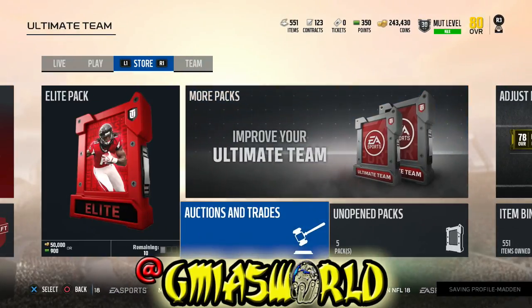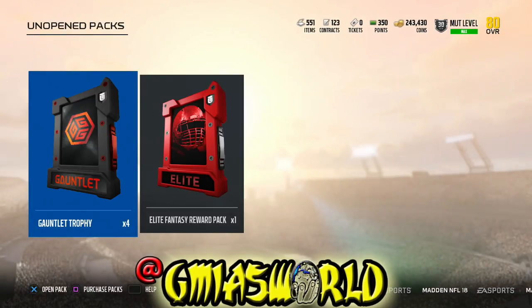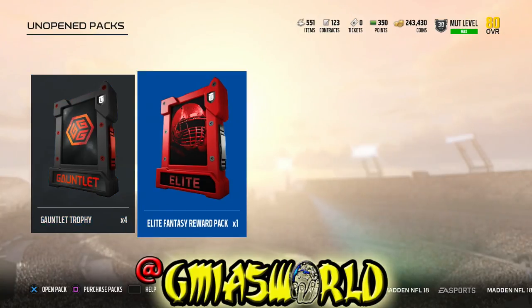Right here with my unopened packs, you're going to see I have four Gauntlet trophies that I haven't even used yet because I'm debating whether I want to use them now. I want to wait and see because we got a couple weeks left in September, and in October they're bringing out all new Gauntlet players. So I could probably save them, or I can go ahead and waste them on the other guys. I'm probably going to save them because I don't really want Phillip Rivers or Adrian Peterson. So this is the Elite Fantasy Reward Pack that you get from the Gauntlet Unleashed premium version, and you get it every week.